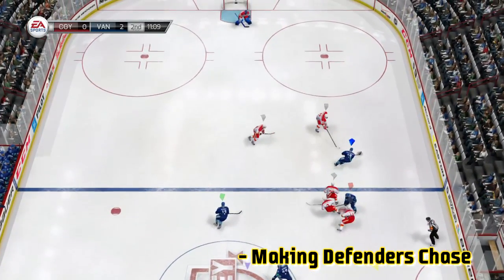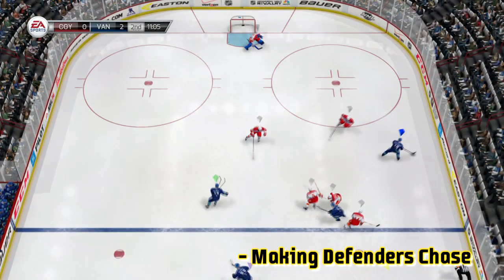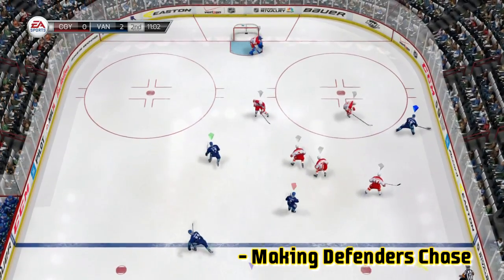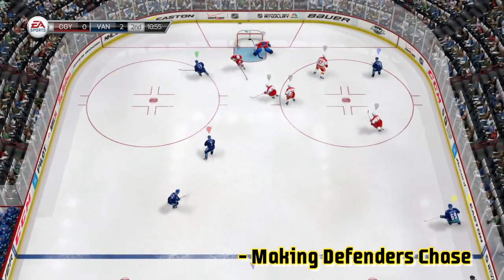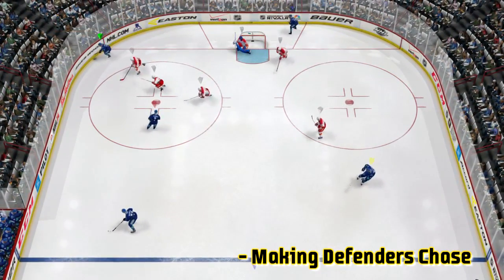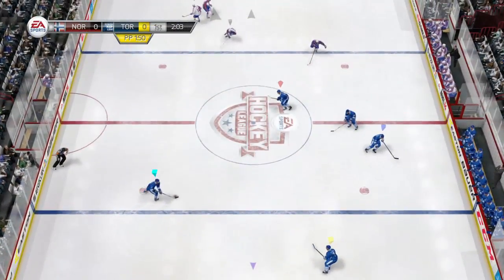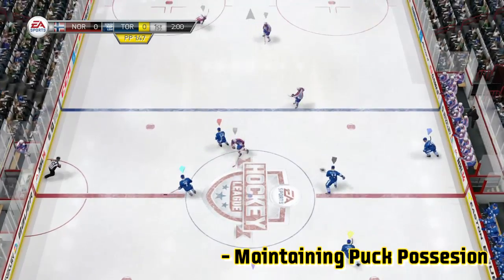If you want to spread out the defenders off the rush, after crossing the blue line you don't know if the defender is going to come try to body check you — so hit your left winger on the goal line by passing it up around him. Watch this — you send the pass up around the boards, watch their whole team shift to the left side. Our left winger passes back to the point — we have the puck in possession in their zone.